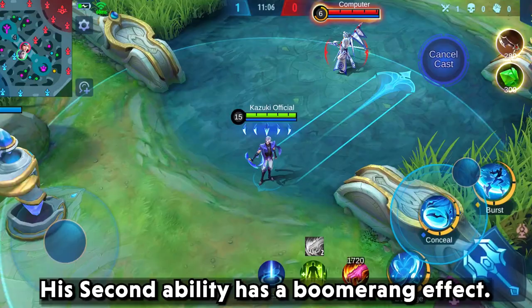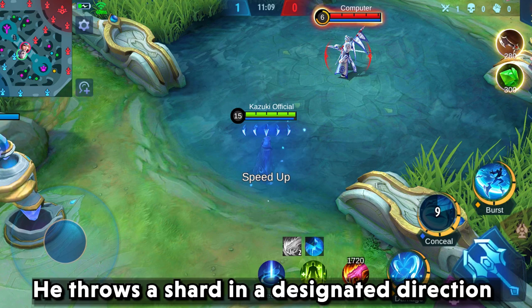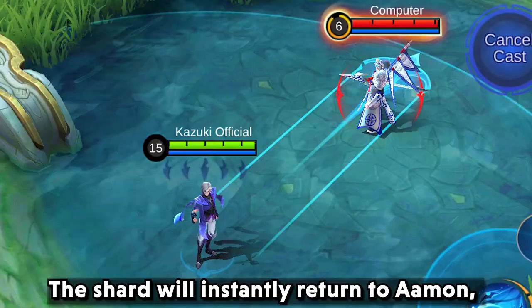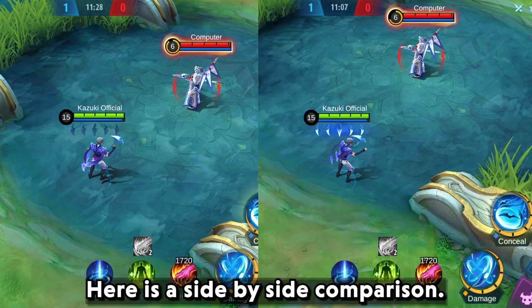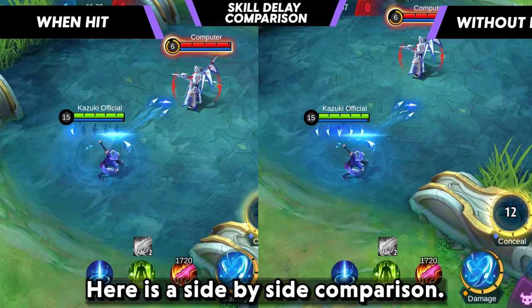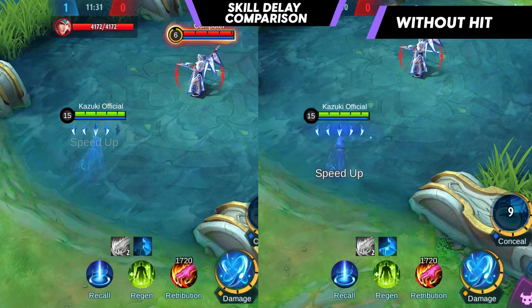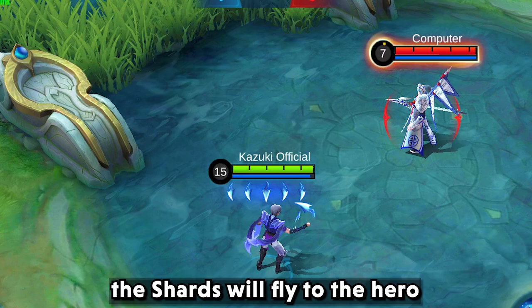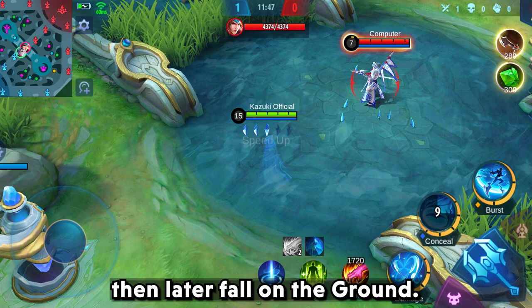His second ability has a boomerang effect. He throws a shard in a designated direction which returns after a short delay. After getting the shards back, he can again activate his passive. If an enemy is hit by this ability, the shards will instantly return to Aman and the enemy will be slowed down. Here is a side by side comparison. On maximum stack of shards, the shards will fly to the hero and deal damage accordingly, then fall on the ground.